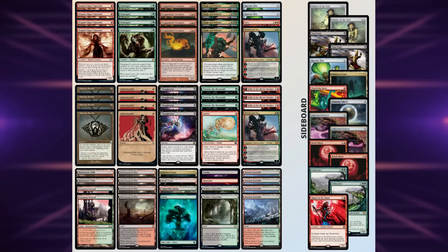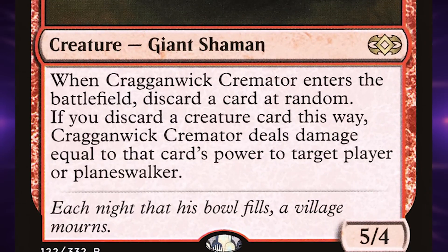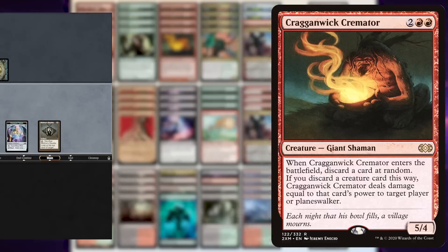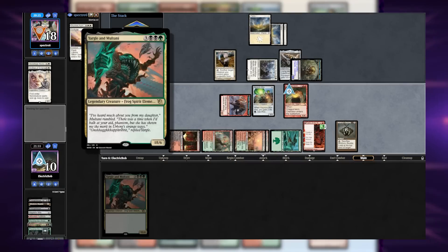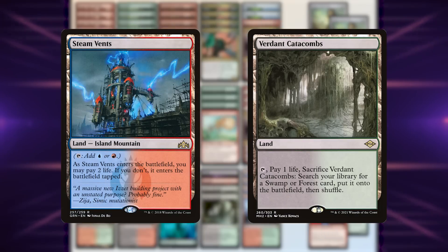In a recent league, moderately_nikunaku got a 5-0 with a list playing Yargle and Cragganwick Cremator. If you don't know what Cragganwick Cremator is, it's a four-mana 5/4 that says: when Cragganwick Cremator enters the battlefield, discard a card at random. If you discard a creature card this way, Cragganwick Cremator deals damage equal to that card's power to target player or planeswalker. This means if you discard Yargle and Montani, you deal 18 damage to a player, and in a format with fetch lands and shock lands, this is easy to set up.